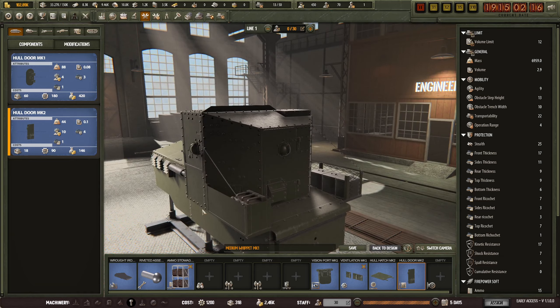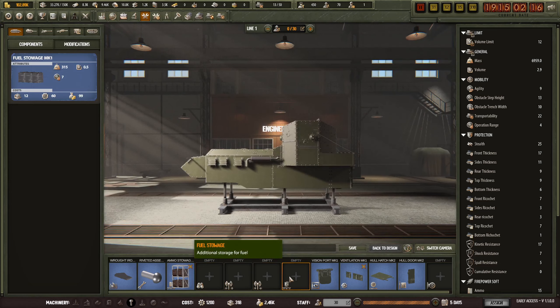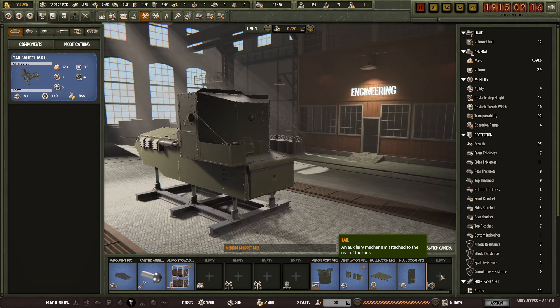And hold door Mark II. Anything here? No. Here? No. Here? No. Fuel storage Mark I - yes. But it can't go there. And here and here - tail wheels. They can't go on there either.